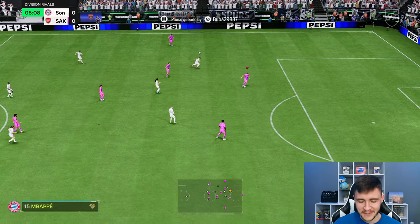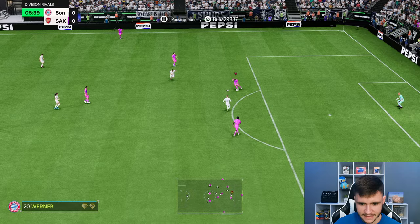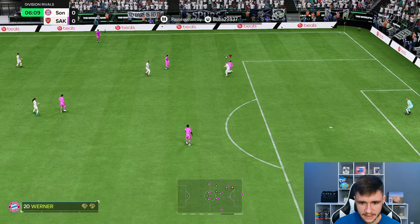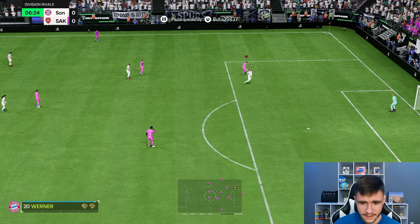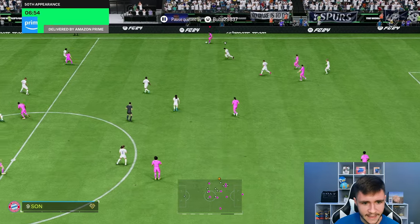Let's go ahead and test out the card's dribbling. On the ball, he does have some pretty good dribbling stats — like 83 agility, 87 balance, something like that. The left stick dribbling isn't half bad. Definitely incorporate that into his game. I'm actually going to maybe try to get him in behind — he does have really good attacking positioning at 89. The pace is pretty good; you can give him the shadow if you want him to be a little bit more quick.